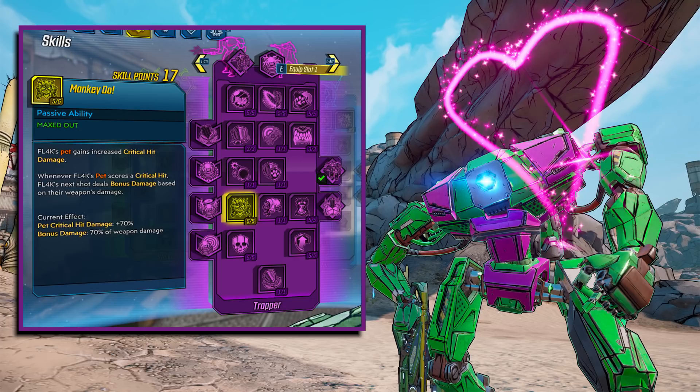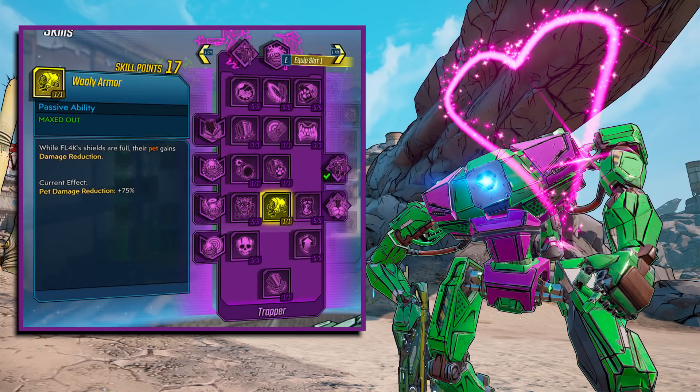Monkey Doo is a must — the bot gains increased critical hit damage, and whenever FL4K's pet scores a critical hit, FL4K's next shot deals bonus damage based on their weapon's damage. Pet critical hit damage is plus 70%, and the bonus is 70% of weapon damage — some huge bonuses. Woolly Armor gives the pet plus 75% damage reduction while FL4K's shields are full. My loadout was set up so all enemies attacked the Loader Bot, not me, so I stood back with a full shield giving him that 75% damage reduction the whole time.